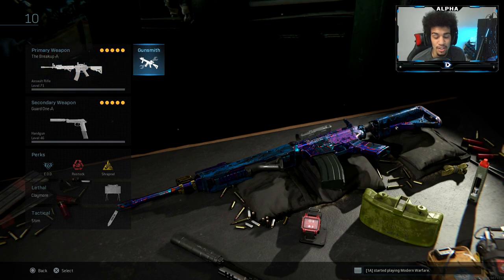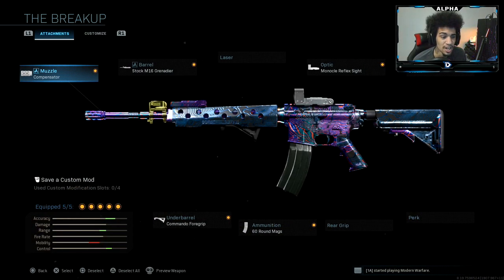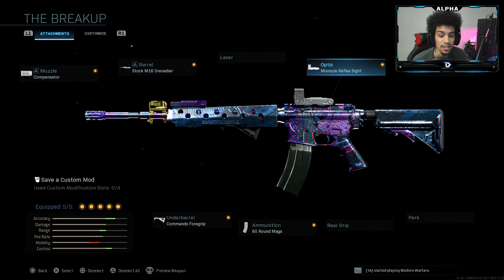You guys have been asking for a no-recoil M4A1 class setup, so here it is. I have on the compensator muzzle, the stock M16 grenadier barrel, commando foregrip, 60-round mag, and the monocle reflex sight. This thing is a straight laser beam — you guys will see in the gameplay. I managed to drop a tactical nuke but the game did not give me my nuke. It's a stupid bug in the game. I ended up getting on a 30-plus gun streak and it still didn't give me my nuke.